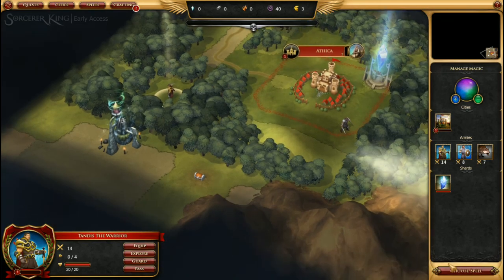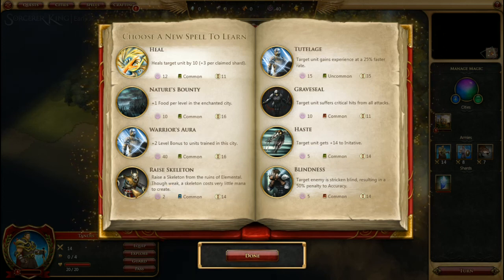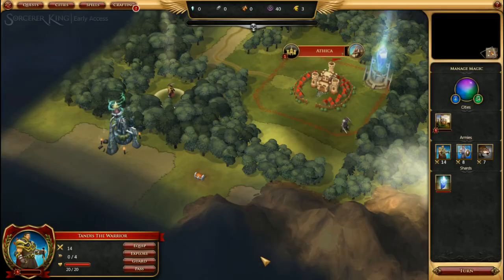Finally, our Sovereign has new spells which he can learn. For the moment we are going to choose Ray Skeleton — more units the better, especially since it's cheap.